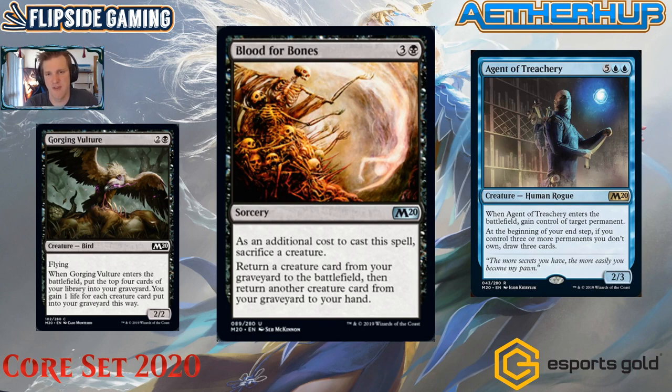Hitting four cards with Gorging Vulture is better than Glowspore Shaman or Stitcher's Supplier hitting three, which would often miss creatures you needed. With Knight of the Ebon Legion or Tomebound Lich, you can really fill your graveyard. Maybe Tamiyo is in the mix too to keep the Blood for Bones loops coming. I like Gorging Vulture for filling the graveyard and giving you a body to sacrifice. Agent of Treachery's 'gain control of target permanent' includes land — I can steal their land!